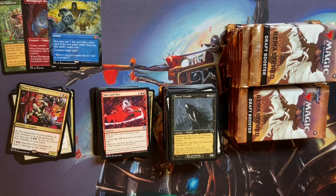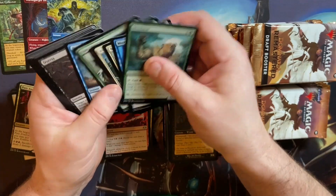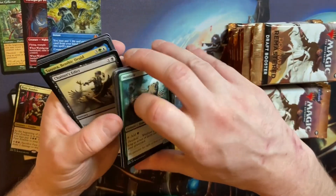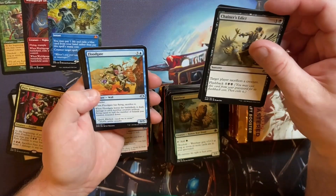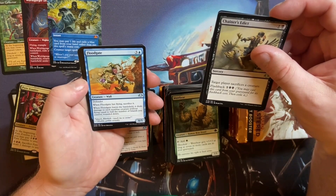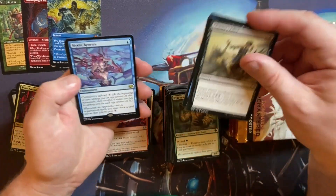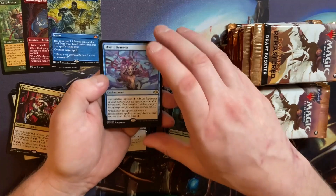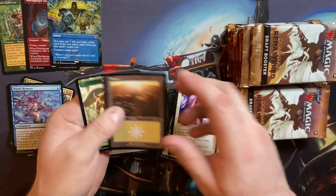Four Knot, because I can't actually open the whatever it's called. Let's get through these commons — is there anything new there? Nope. Chainer's Edict — sweet, seems like a useful spell. The old Benthic Djinn. Floodgate — when Floodgate has flying, sacrifice it. When does it get flying? Oh, a Mystic Remora — cool, swimming in the slipstream. A Renewed Faith, and let's get rid of them.